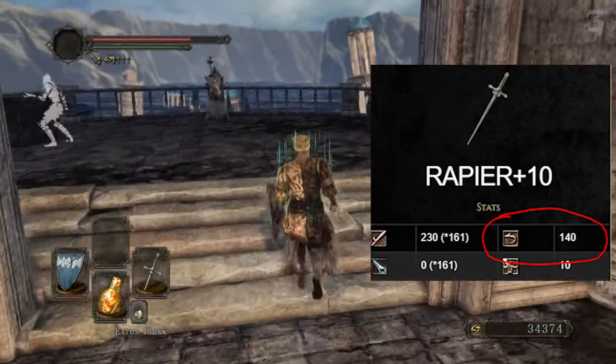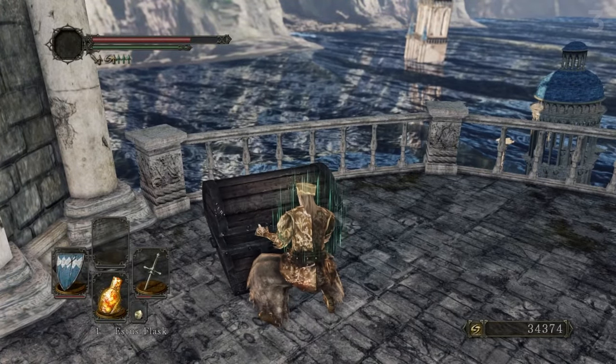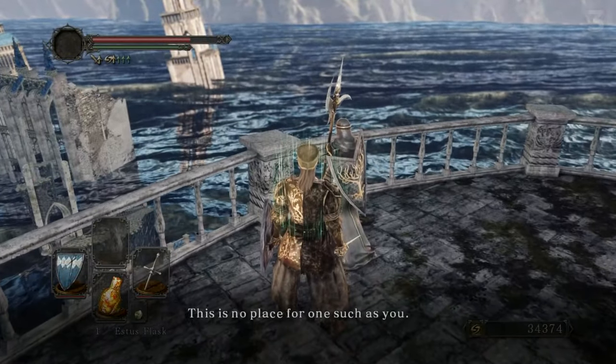The downside, of course, is now we have five rings and only four fingers. I personally axed the Stone Ring, though I did swap it in and out depending on the situation. I basically never took the Ring of Blades and Silver Serpent Ring off, but how you mix and match is up to you.